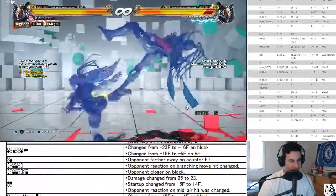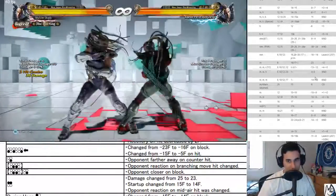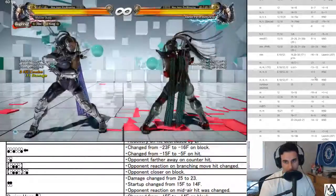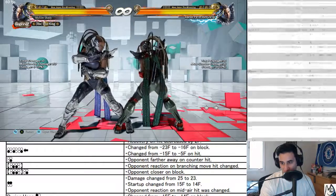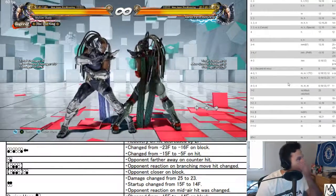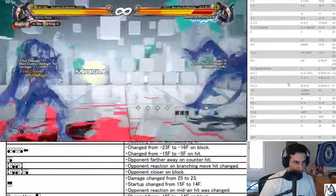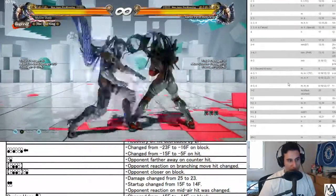They're talking about 44 four or 43 four. Closer on block, and 43 four is not safe — so harder to punish.